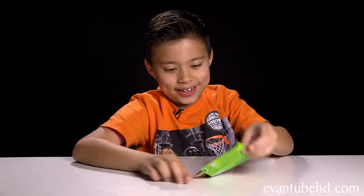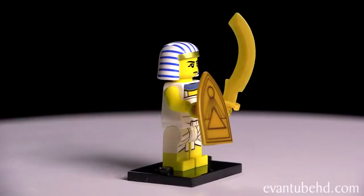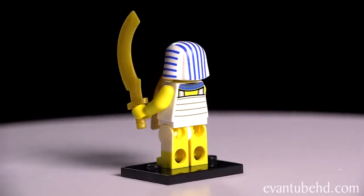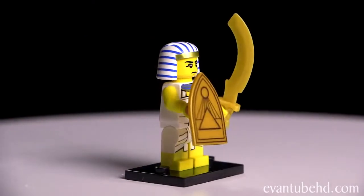Last up, pack number five. And it is the Egyptian warrior. So here's the Egyptian warrior. This guy's got a big sharp sword. He also has a shield that has a pyramid and a sun. He's got a little Egyptian robe on — sort of looks like a diaper. He also has a little collar and an Egyptian headpiece.